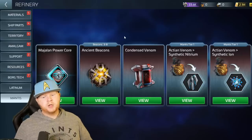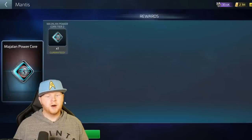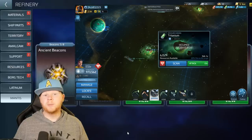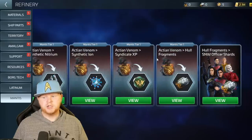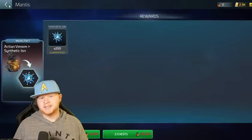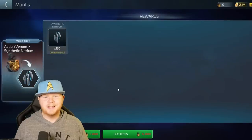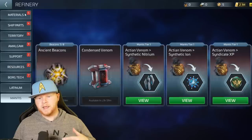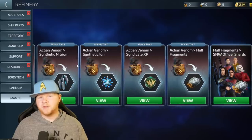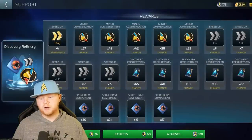Once you unlock it, you're going to get several different options in the refinery. There are ancient beacons - just like with the Vidar - to get into these systems, and they are token-locked. You can pull the cores needed to get different upgrades, then condensed venom which you need for using your ability in fights. There are whole fragments for going after officers, synthetic eyes for research, syndicate XP if you want to grind that, and finally synthetic mitrium which is important because you need it to actually upgrade the Mantis.